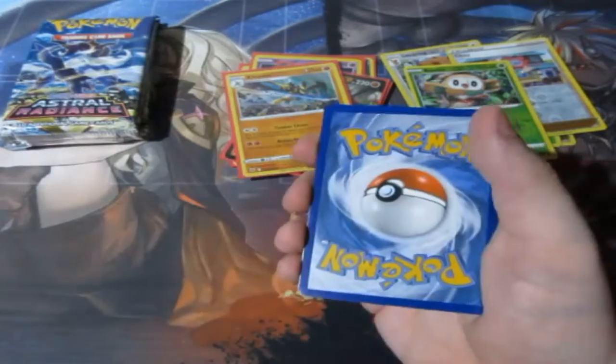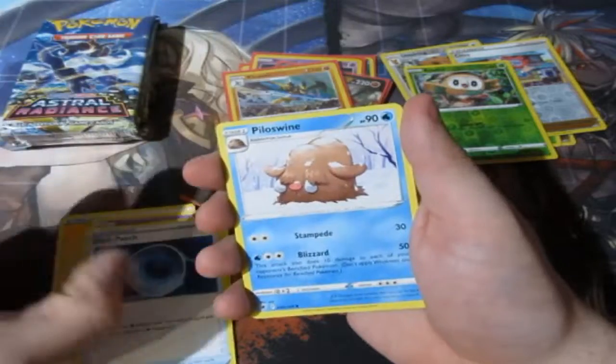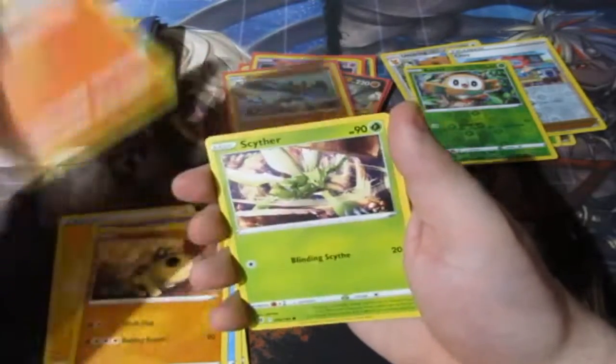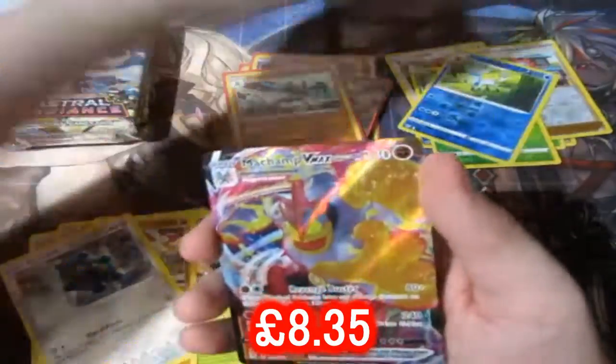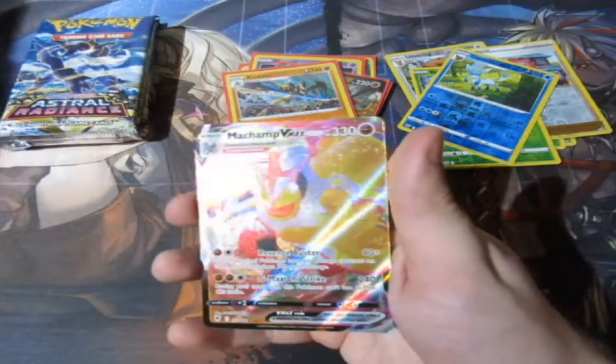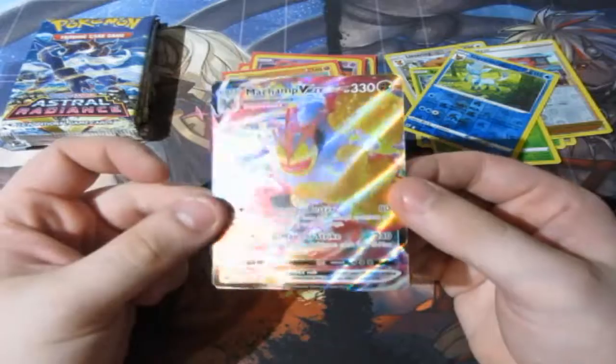Next pack of destiny — what can we get? Lightning Energy, Drifloom, Dark Patch, Hippopotas, Cyndaquil, Scyther, Bronzor, a Reverse Foil Glaceon — that is nice, a Reverse Foil Rare! Oh baby, woo! We've got ourselves a Machamp VMAX! Let's go! That is good! This is insane in a membrane, oh my goodness!